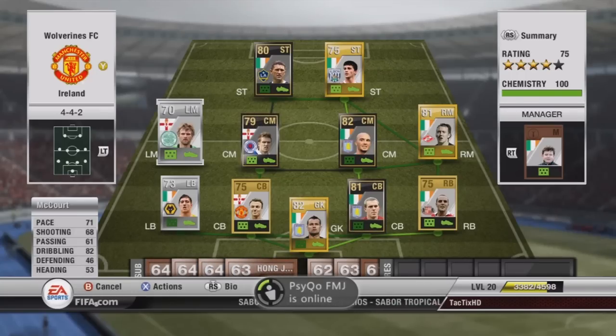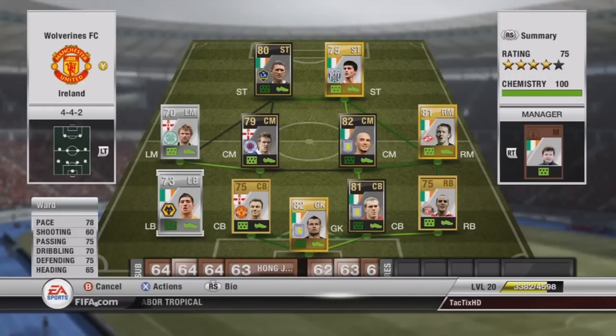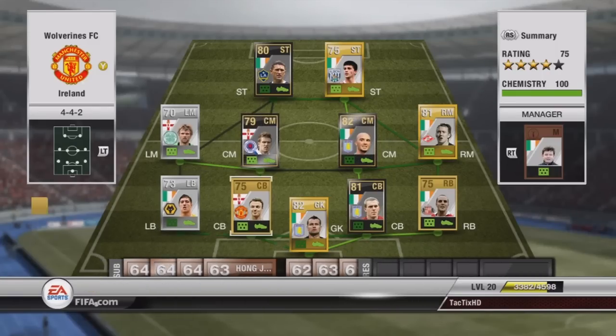At Left Mid we have McCourt, one of our two silver players. Not two great stats — 82 dribbling, 71 pace — but he's actually the best Irish player I could find at Left Mid. At Left Back we have Ward, 78 pace, 75 defending, 70 dribbling, 65 heading, so he's a pretty good outside back.